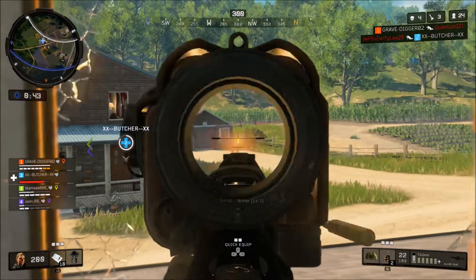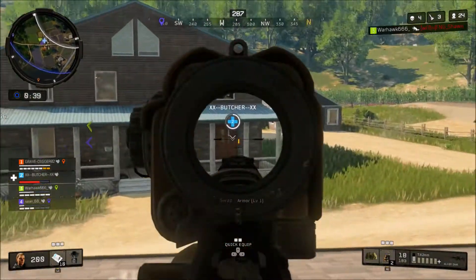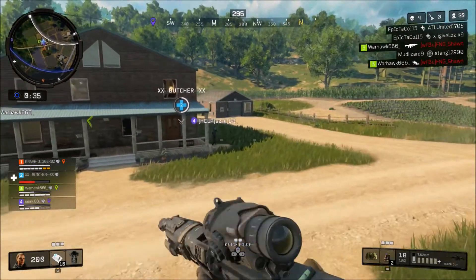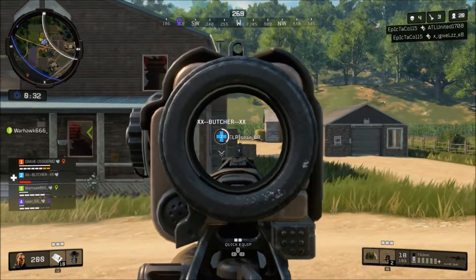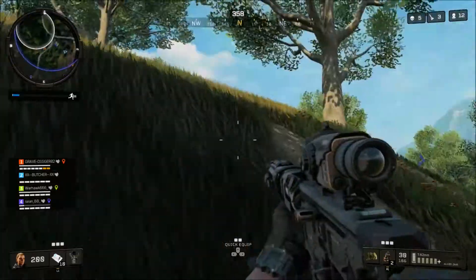Killing zombies in an area is worth it — once you kill all those zombies, a chest can spawn there. It's the zombie box from the zombie mode. You can also spot that box if it is nearby by the blue light coming from the ground going into the sky.